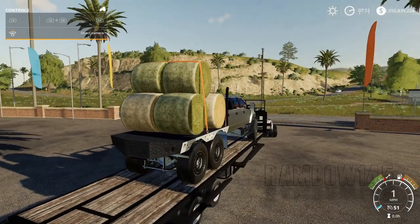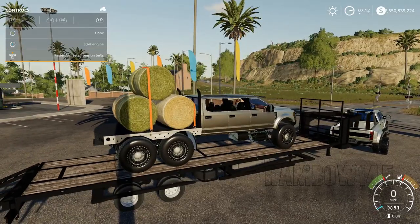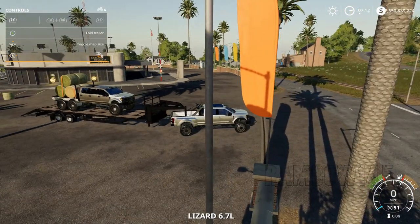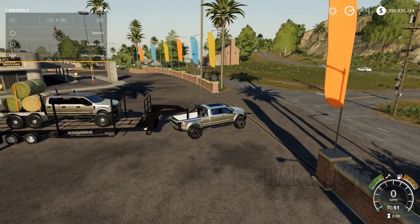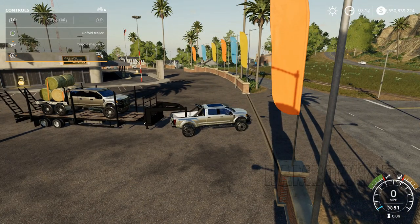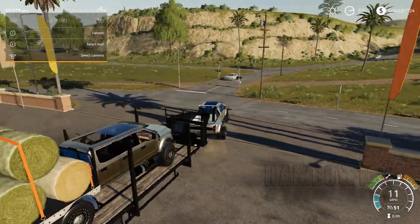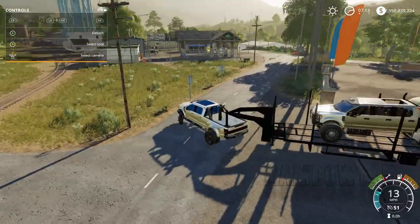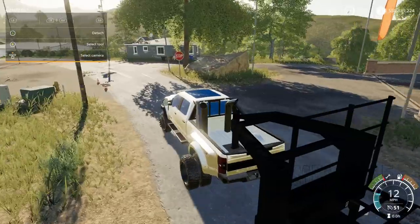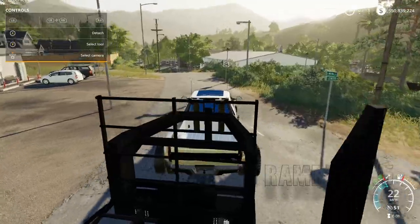If you don't want your vehicle to run off the side, you can actually put the sides up now. There's no dynamic attacher on here so we're just going to fold that up and fold this up - there we go. It's got a load now. If you hear the sounds - sounds weird.